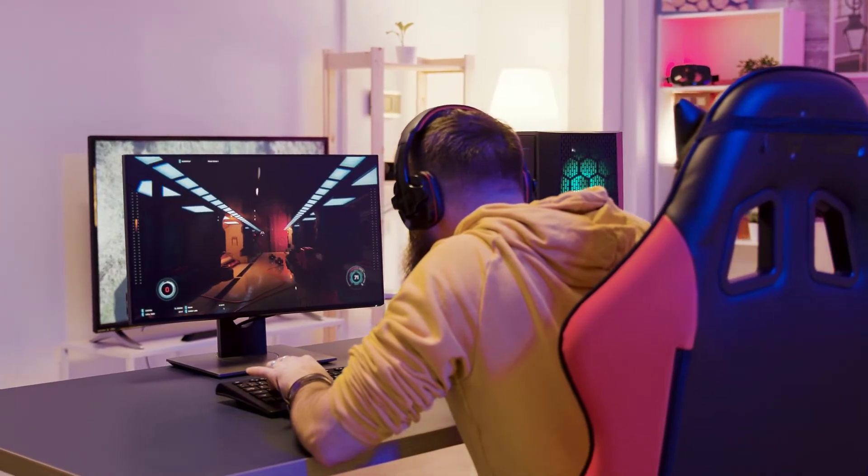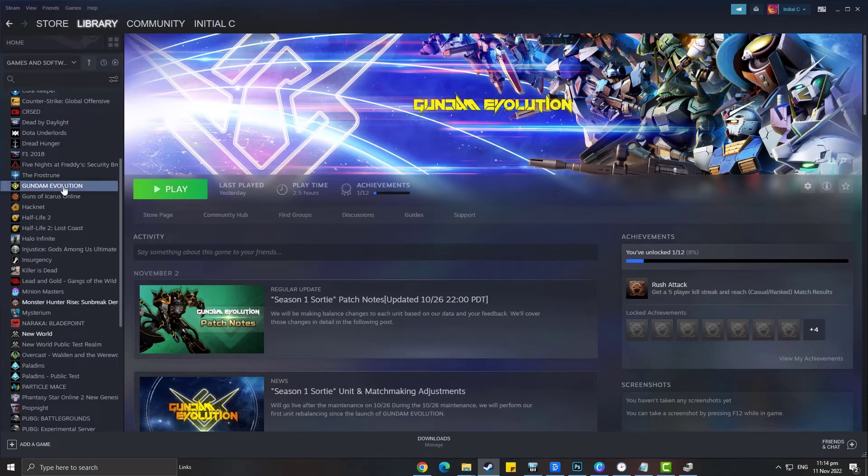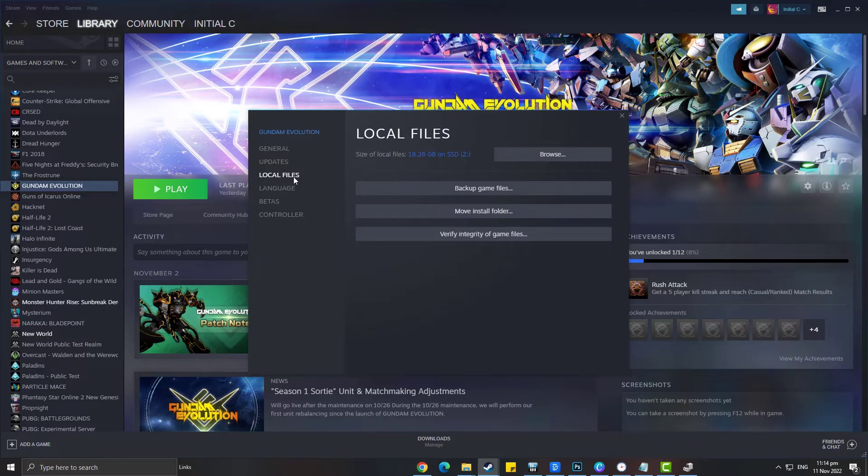Our demo is of another game on Steam. On the Steam launcher, click Library. Right-click the game and then select Properties. Click the Local Files tab. Click Verify Integrity of Game Files. Steam will now verify the game files and will replace any corrupted files.